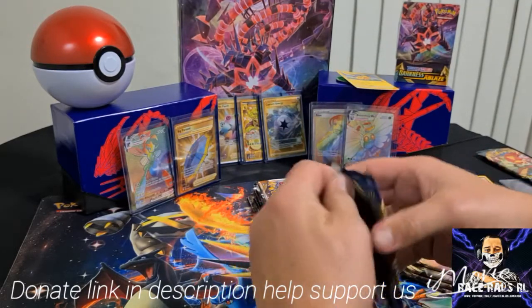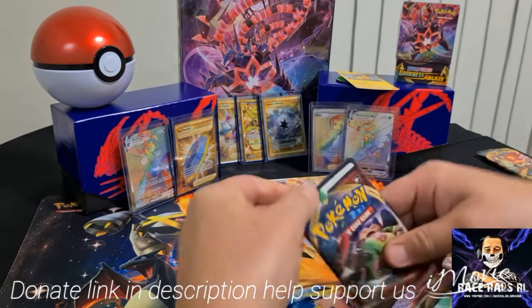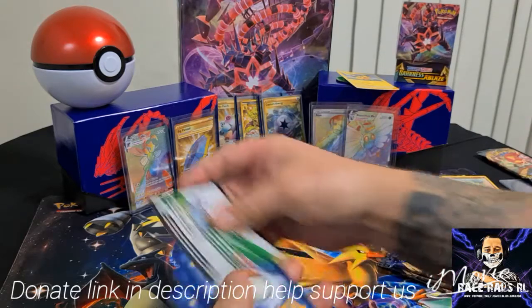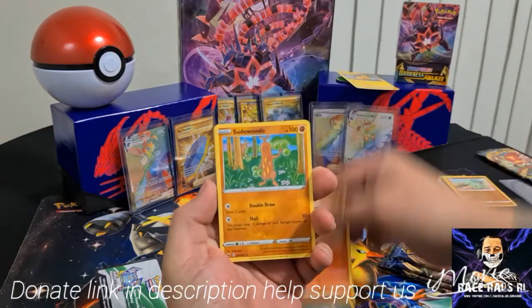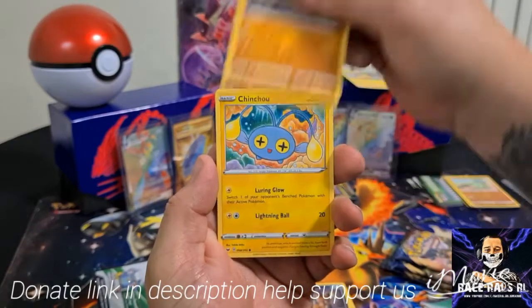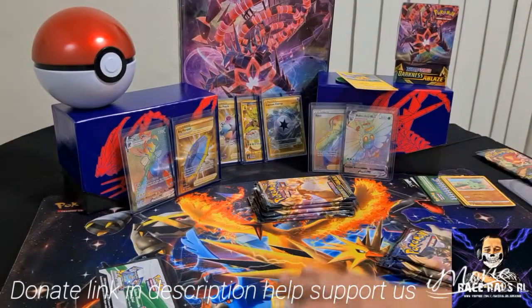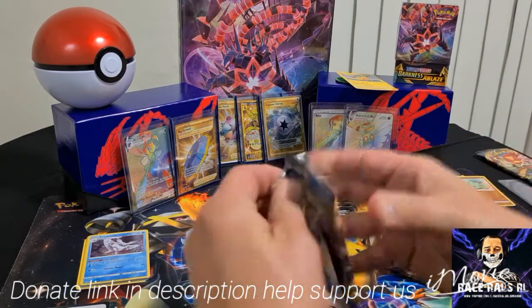We'll start off with Sword and Shield as normal. White Code Card — I always find the white code card packets are a little bit harder to open. Four Card Trick, gives us the energy at the front and the rare card right at the back. There's a nice Krabby there, a nice Reverse Holo, and we got a Holo Card out of the first white card. Not too bad, not the best, but we can keep going from that.